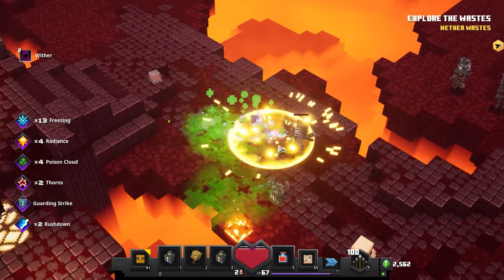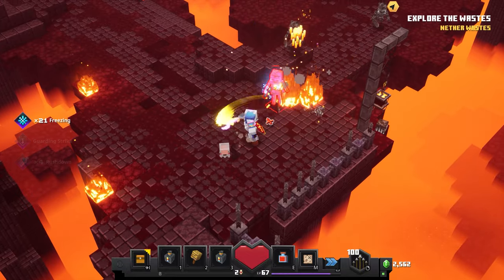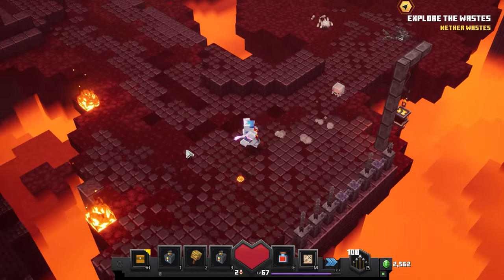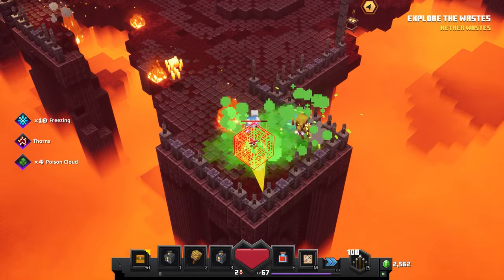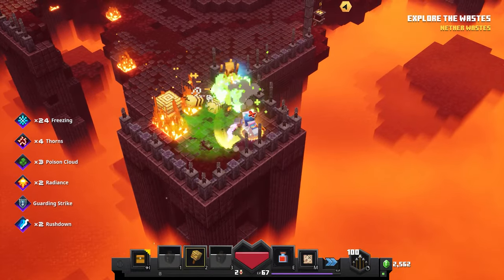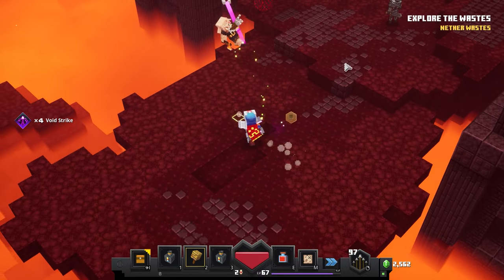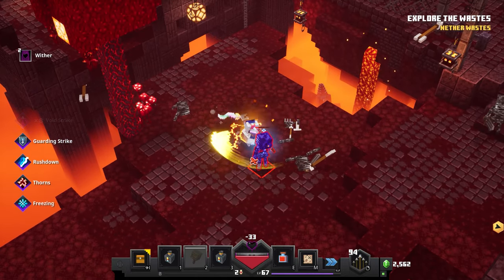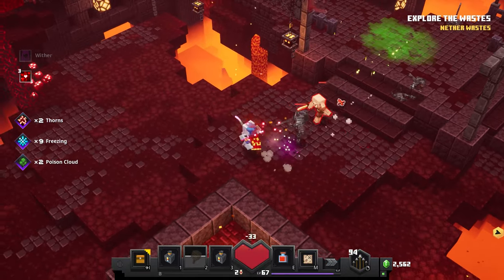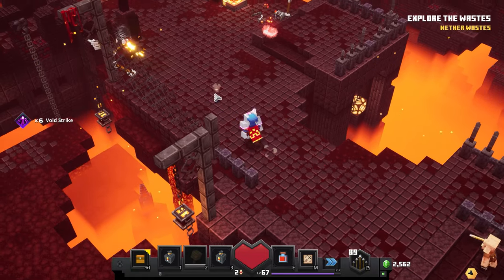It seems like the same enemies over and over: Wither Skeletons, Blazes, and their Spawners. They're tough, especially when Blaze Spawners constantly spawn more in. The Nether doesn't really have too many enemy varieties anyway — we also had the Magma Cube earlier. Would there be any unique enemies here? They did a whole Nether overhaul a year or two ago. I can't think of nether-exclusive things beyond what we've already seen. Maybe they're saving the Wither itself as a boss or mini-boss for later.